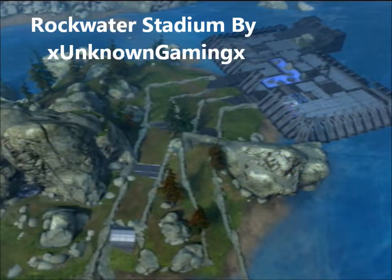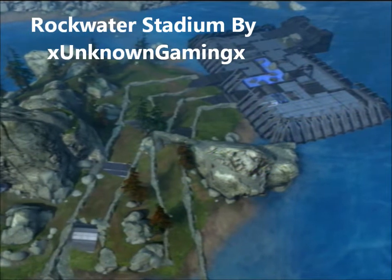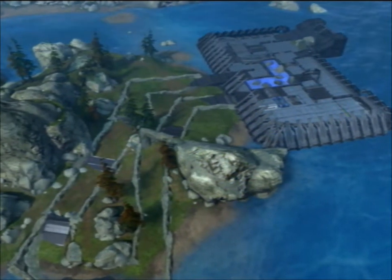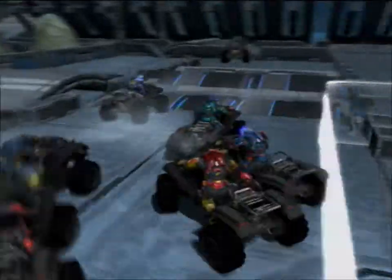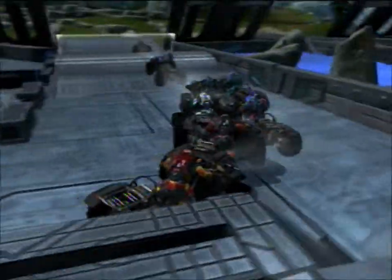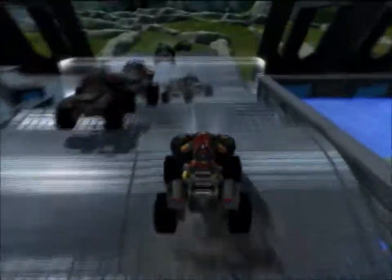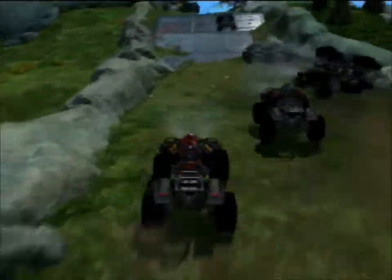Moving on, this is Rockwater Stadium by me. This is actually an SX-MX hybrid — a little more SX than MX. As far as aesthetics go, if you're telling me I don't have that many aesthetics on my map — my map is an aesthetic. Kind of like Fox SX; just looking at it, it's an aesthetic itself. This map is kind of like that.